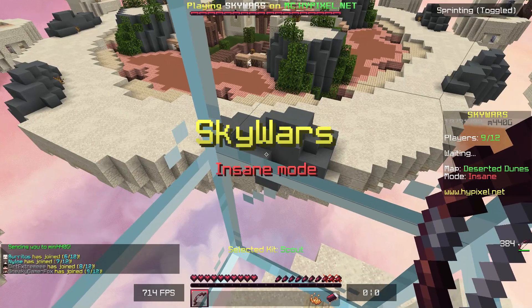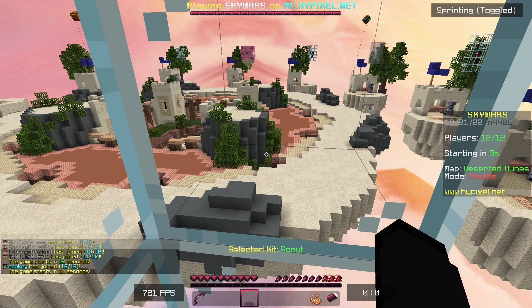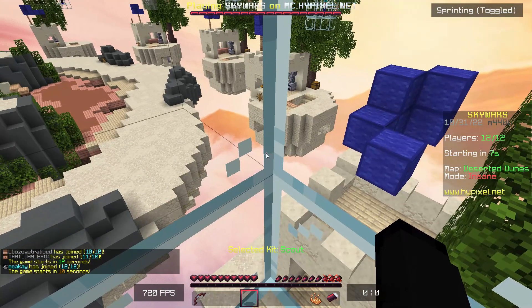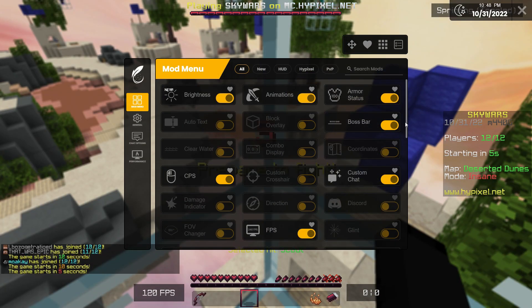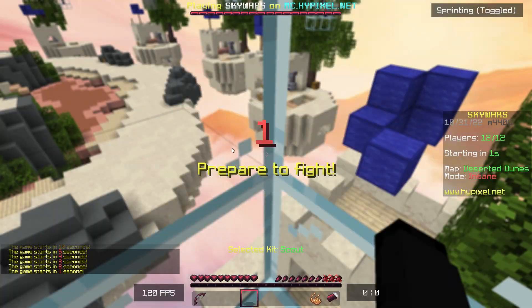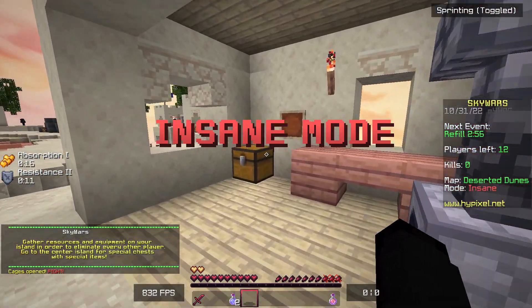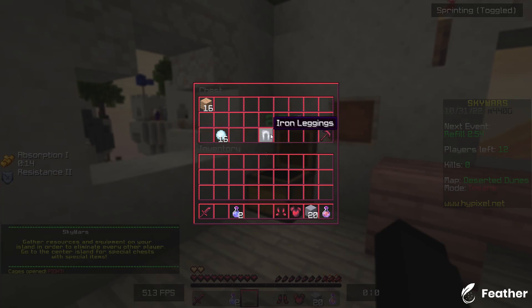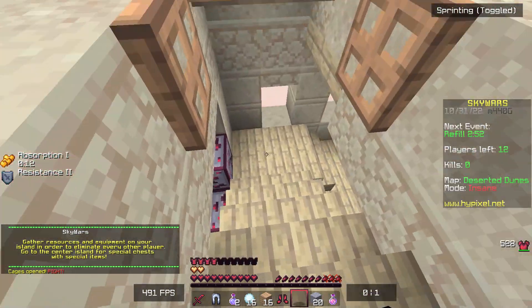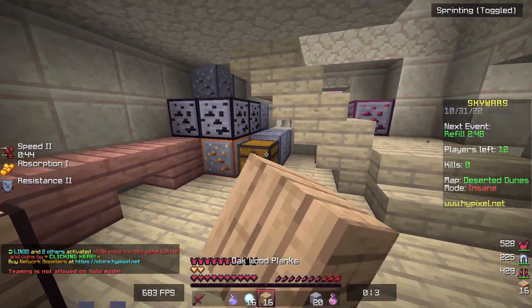Generally speaking, the FPS does feel improved since I last used this client. I'm not sure if there's actually any new mods they've added — I'm assuming there is. It doesn't really look like there's been much added, if I'm being honest. But what can you really add to the game at this point? I feel like they've almost done every bit of customization that you can do to Minecraft, but obviously there's always room for expansion.